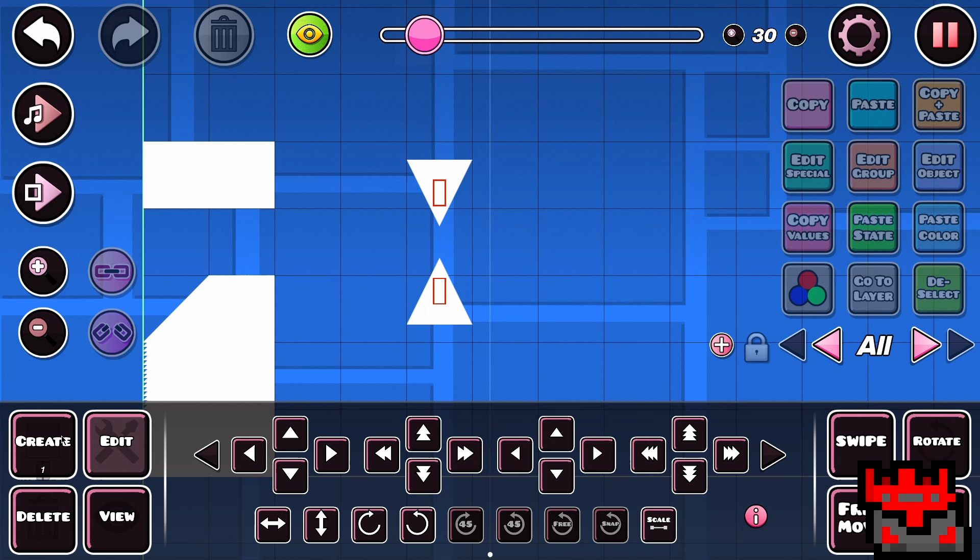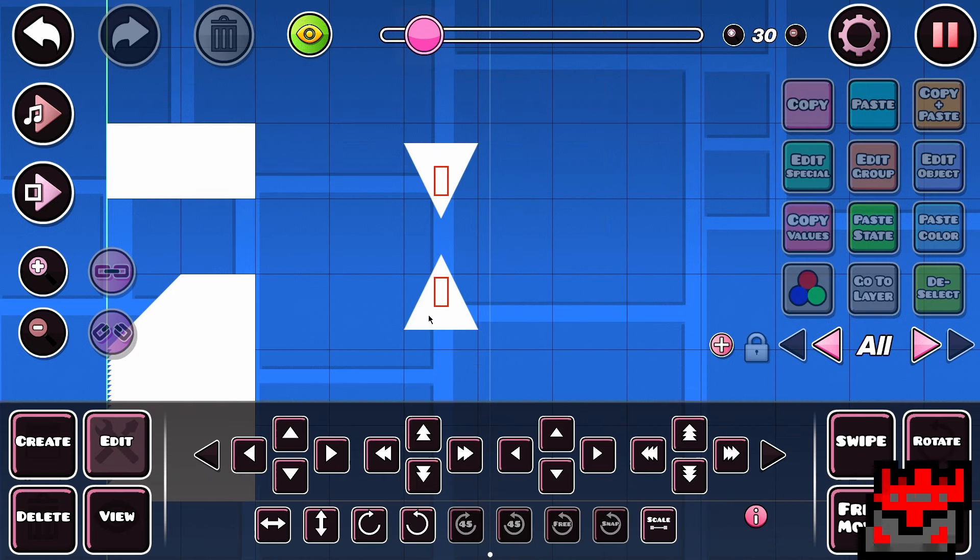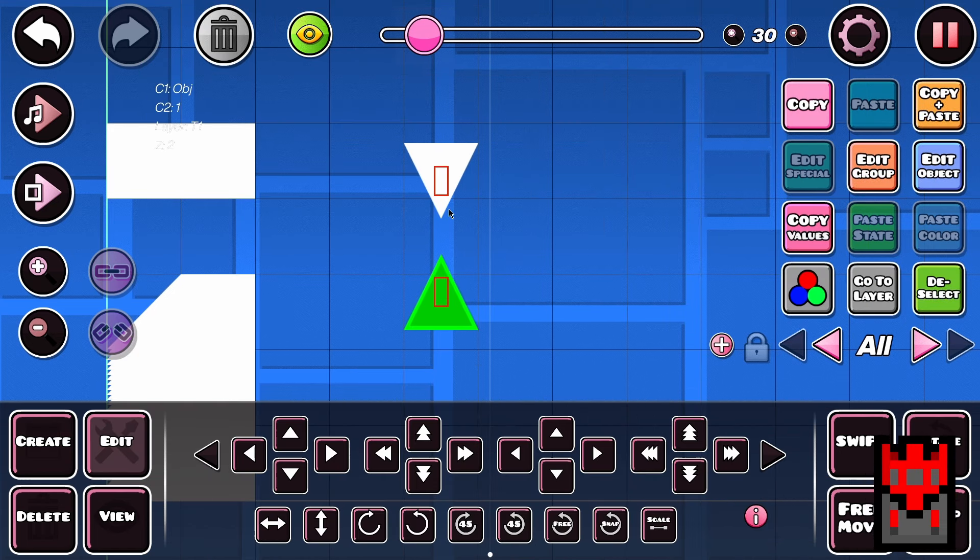Starting with the pretty standard plus four — it's just taking both of the spikes on the top and bottom and moving them in one, two, three, four spaces. However, this can be made a bit harder by taking each of these and then moving them in one small space.